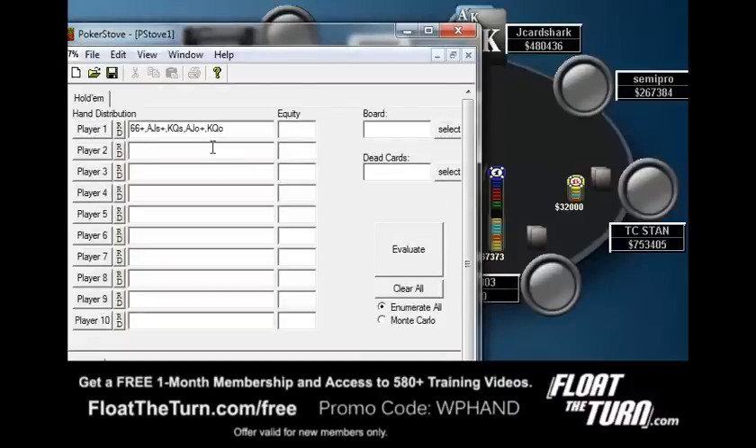So let's assume that they have this range. Let's look at our hand first — Ace-King. You'll see that we have 54% equity, so we have him crushed. Of course, we're going to call with Ace-King. Ace-Queen, we're also going to have him crushed, but it's much closer. You see here we're at 47%, and remember we need to win 42% of the time to break even. So let's give us Ace-Jack offsuit, and I think this is where it's going to start becoming closer to a fold. And you do see Ace-Jack offsuit is going to be a fold.